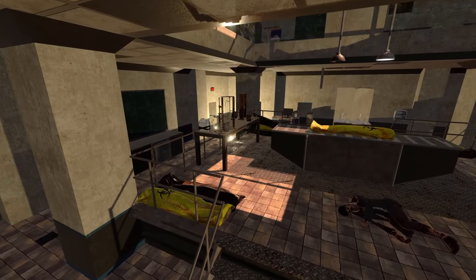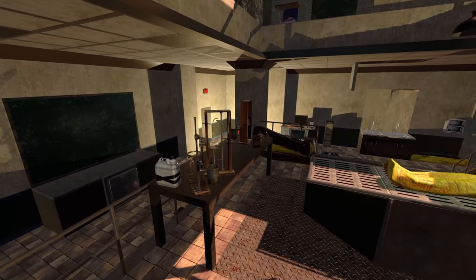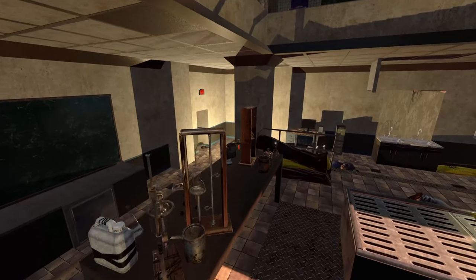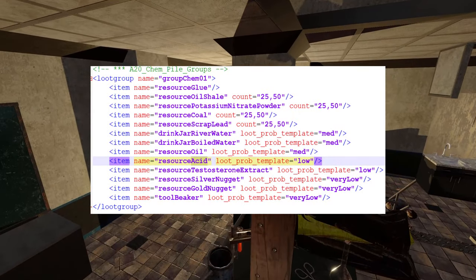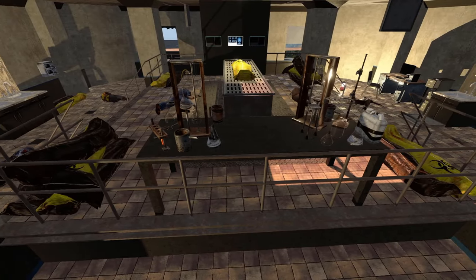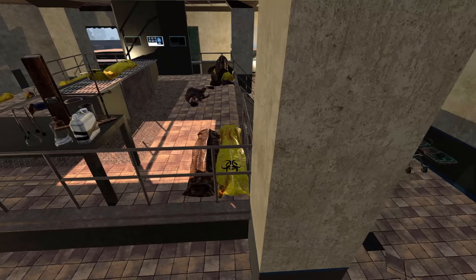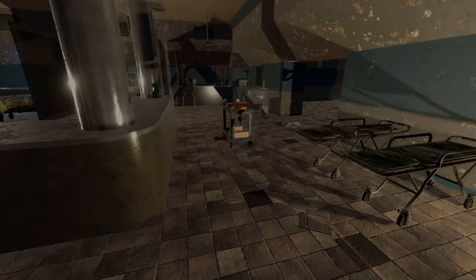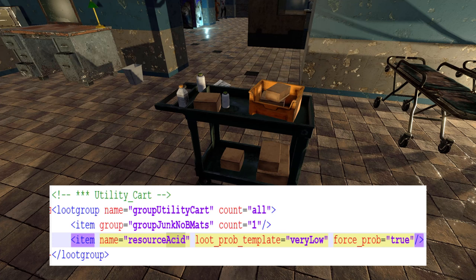The next item on the list is all those chemical piles of loot. They can be fairly abundant, especially in locations like the hospital, but can also show up in residential or commercial locations. Some have a bunch in the same room, which really helps increase your chances. If nothing else, you have a fairly high chance of getting other resources and that beaker, which might otherwise be really hard to find. In commercial buildings, you often find utility carts — always loot them for acid. It's not very common, but you might get lucky.